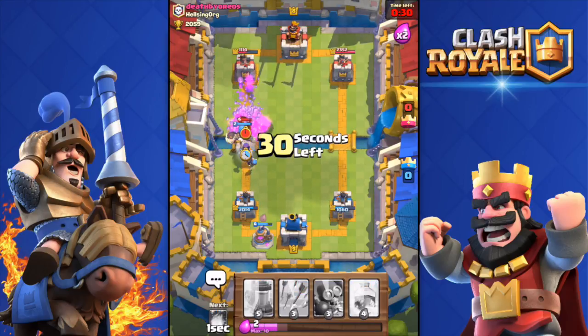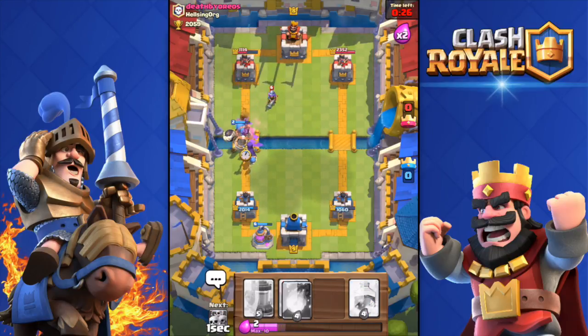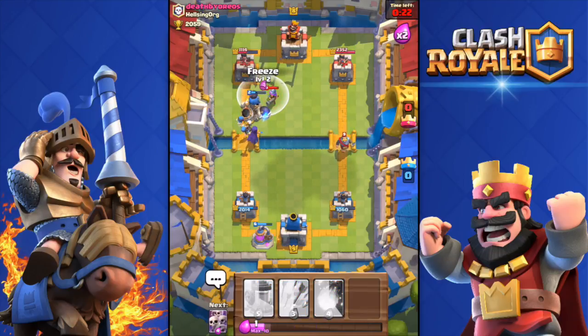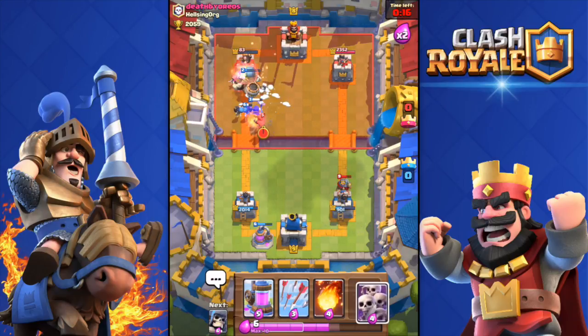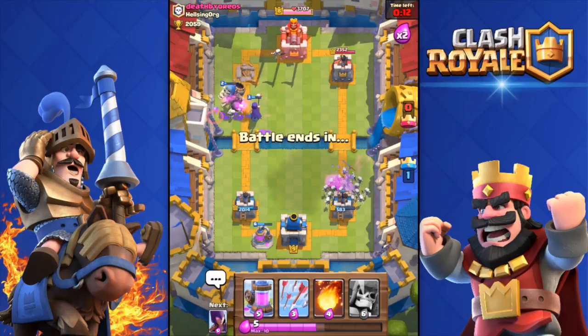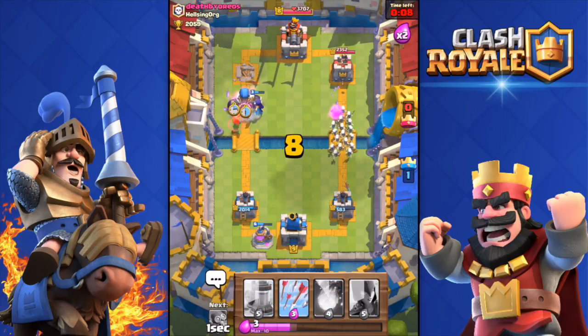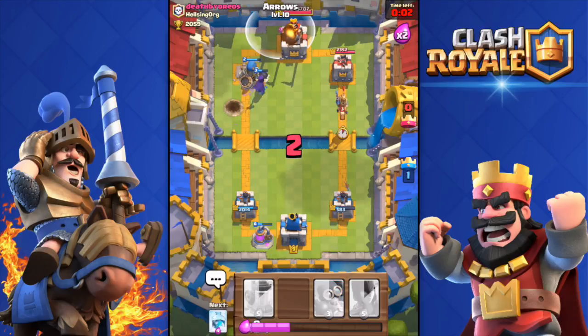A major push is coming in. I drop the witch — she's not going to be a problem for us. I freeze the push and let the knight get a few hits on the tower since he won't do major damage. Tower goes down! I counter the knight so he doesn't get the crown. Looking like a win.